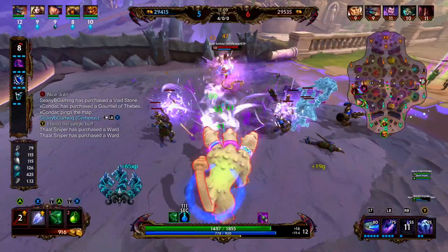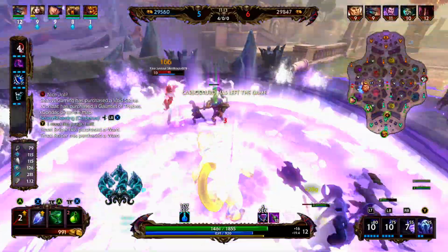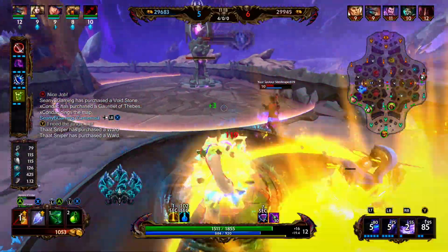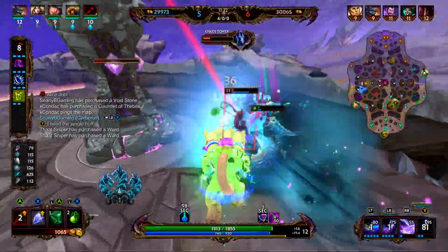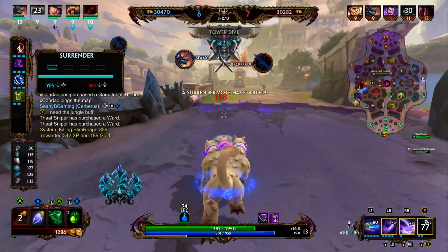We get the stun. We're going to come in, use our ultimate, just displace him from the tower — and our Raw left. Athena comes in, and we're able to get the pick onto the Baron Somdi.